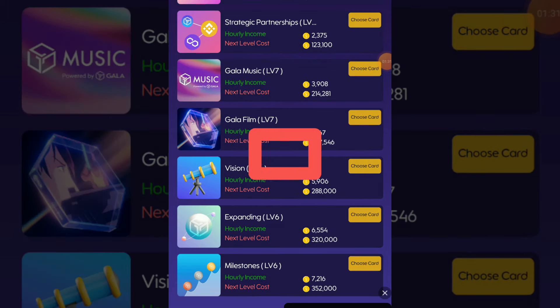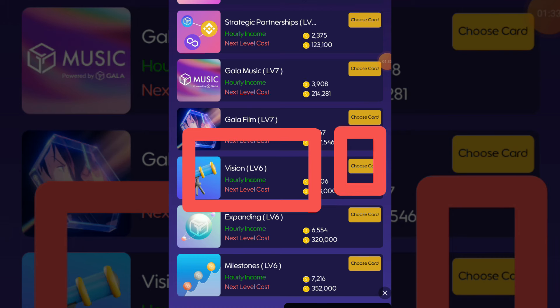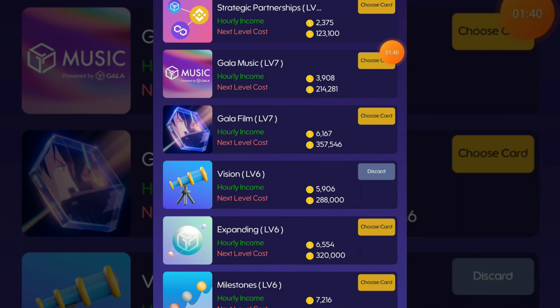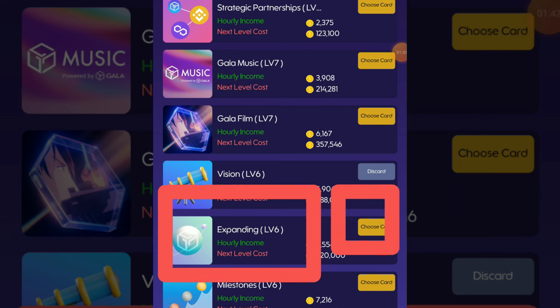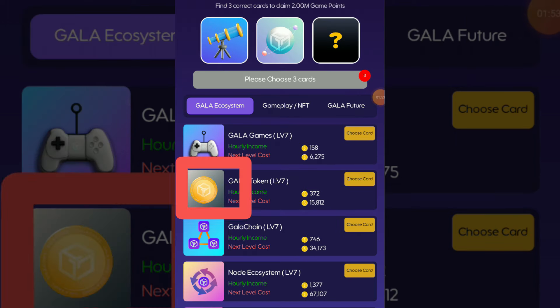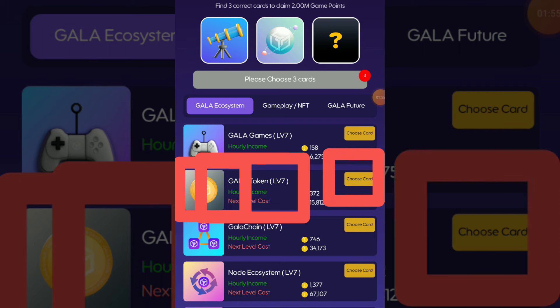Our first card is Visions — click on choose card. Our second card is Expanding — choose this one. For the third one, click this card: Gala Token — choose this card.